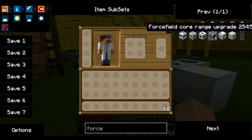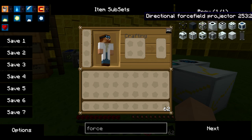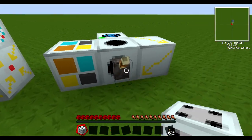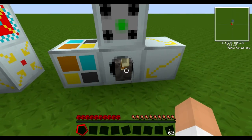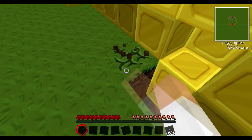It's called the cutter upgrade or something like that. Ah, there — cutter upgrade. So let's deactivate this and place it on top. Now watch — it has replaced all the blocks below here. All of them.